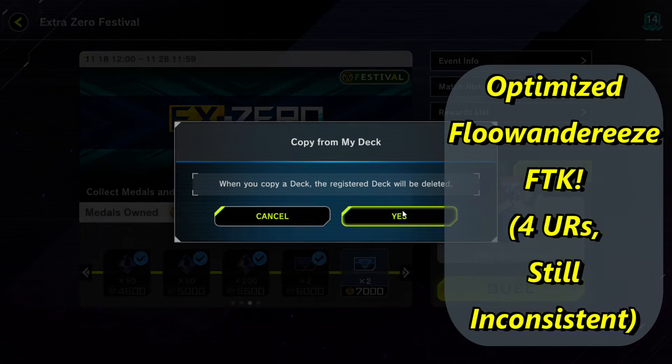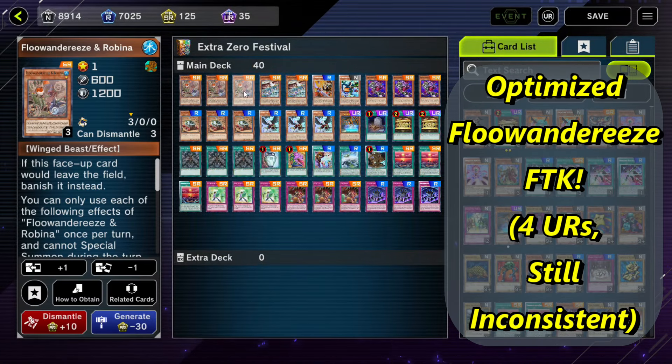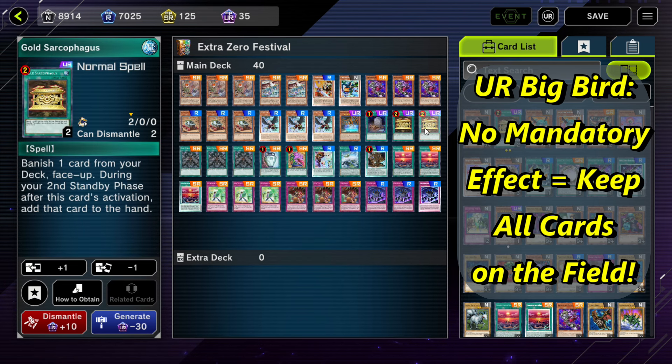This is the upgraded FluWanderEase FTK. We can only add 4 ultra rare cards, because the synergy is low to begin with. The ultra rare earthbound monster is much better, because it doesn't have any mandatory effect.